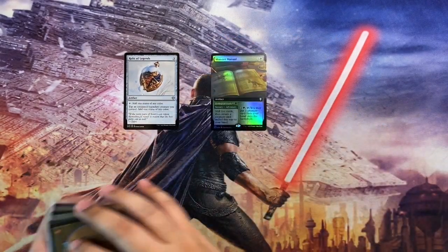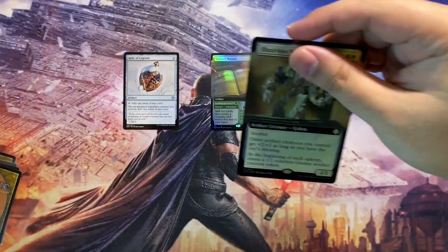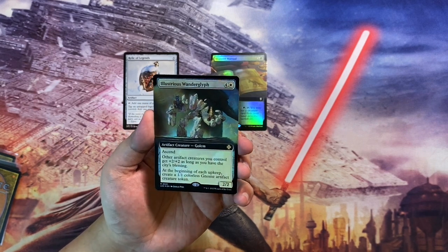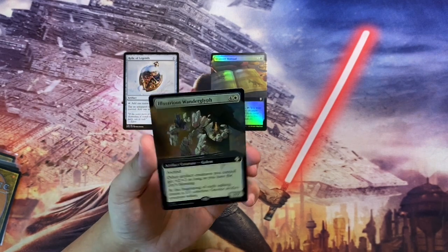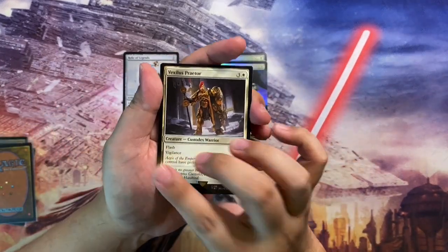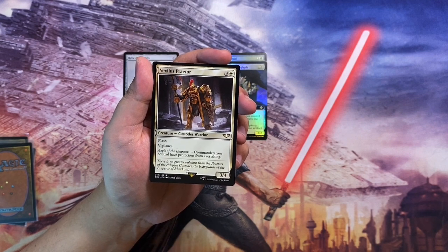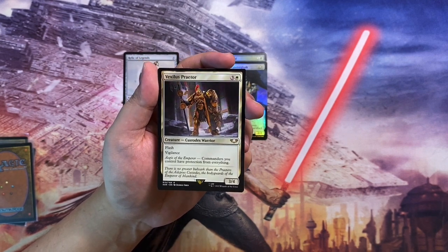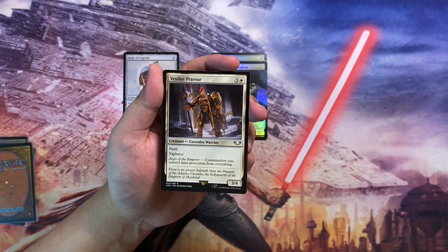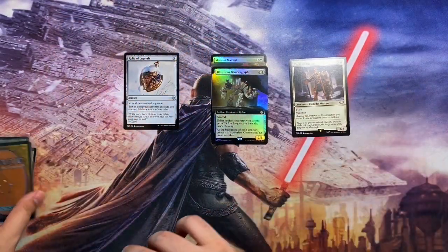Next up is Illustrious Wonder Glyph, another foil borderless version to upgrade my Osgar deck — the Boros artifact-matters commander. Then we have Vexilus Praetor, a warrior from the Warhammer 40K commander decks. It costs white to cast and gives your commanders protection from everything. It has flash and vigilance on a 3/4 body, which is decent. That goes over here.